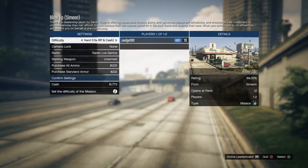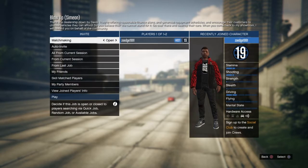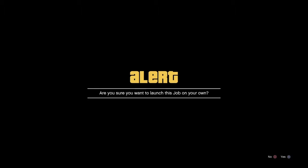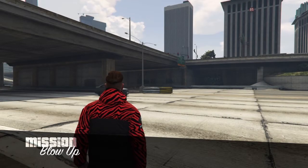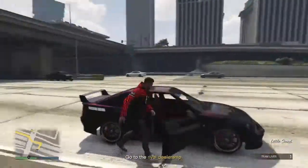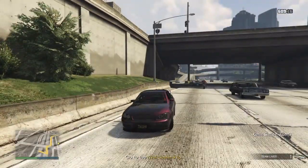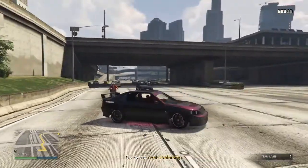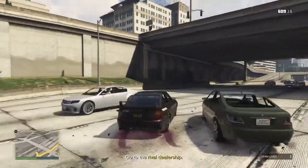You want to have it on the hard difficulty and just get as much ammo as possible, then start the mission. Now this mission normally gets you about 7k, maybe even 8k, which isn't very much considering what you have to do. But by doing this glitch, it's going to show you how to get double, maybe even just a little bit less than triple the amount of money you're supposed to get.